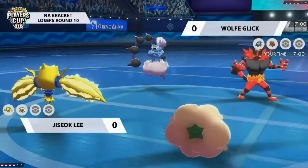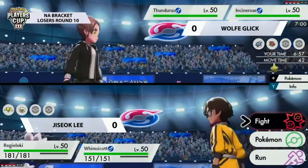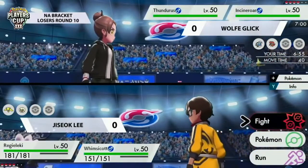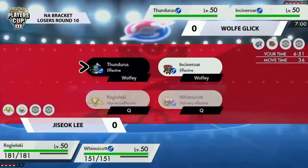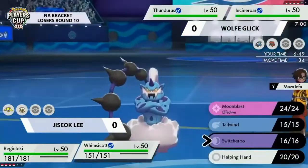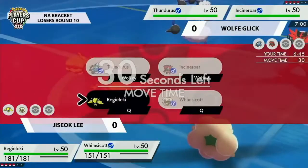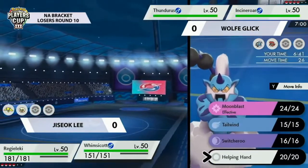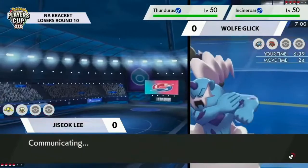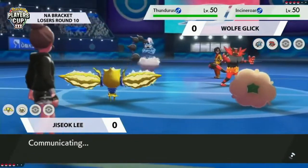The Incineroar is interesting. It's probably Wolfie's best option to deny that turn one Tailwind. We actually got a sneak peek of that Whimsicott set, and it actually has the Eject Button, so that's going to be a little bit cheeky. Chisoc's considering the Dynamax Regieleki. There's that Helping Hand on the Whimsicott as well, and the Helping Hand actually has higher priority than Fake Out. So if Incineroar goes for a Fake Out onto Regieleki, you get a lot of damage off with Max Lightning into the opposing Thunderous.